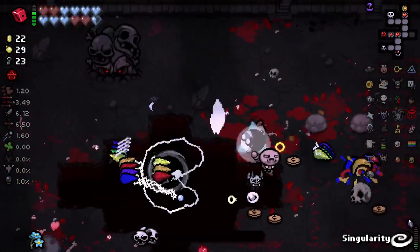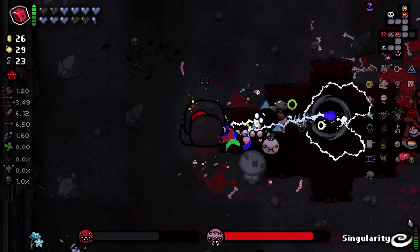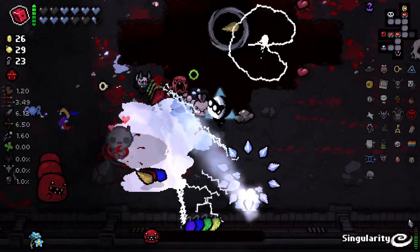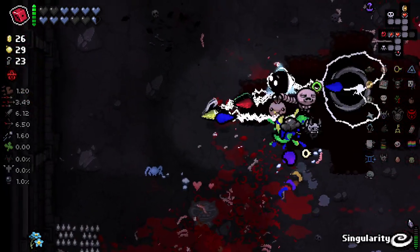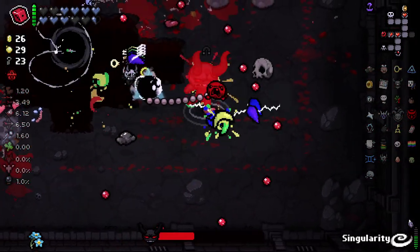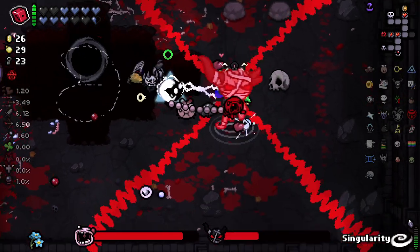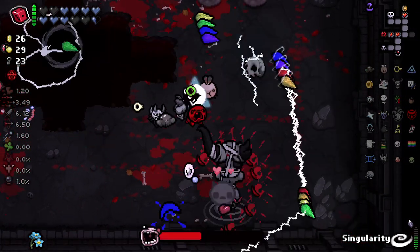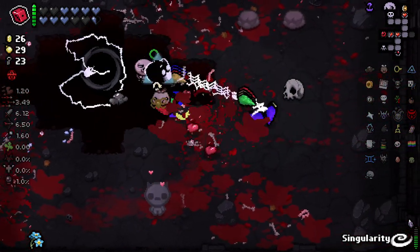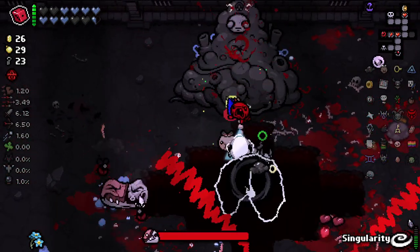Things are going well. We got another Soul Heart there, which apparently I got hit to grab. Nothing else to reroll sadly, so the D6 isn't going to do much for us. But we do have Golden Bombs right now, which means if it's a particularly hard boss we do have ways around it. Not that I think we're going to have too much trouble here. Just give us Piercing — it's all we need to make this insane. It's already pretty insane; we'll tip it over the edge.